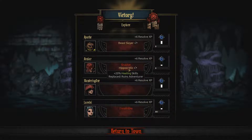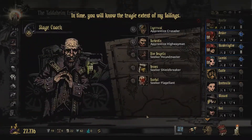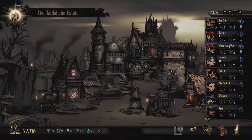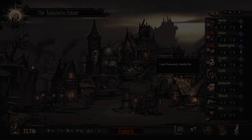You got Hippocratic - plus 20% healing skills. Okay, not too bad. Minus 10% stun resist - not too bad. In time you will know the tragic extent. So there we go. Let's have a look at the stagecoach, see who is there - nobody that we need. That will be it. Thank you very much for joining me today. If you did enjoy this video, please like, comment and subscribe on the video and to the channel, and I will see you next time.